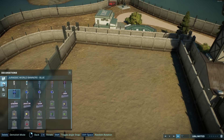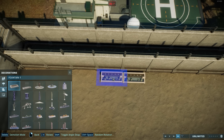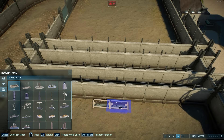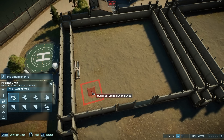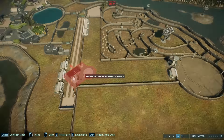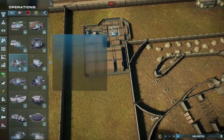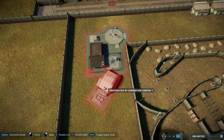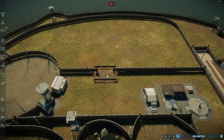For the holding pens, instead of adding actual water I decided to add fountains and pretend they are water troughs — just to add to that unnatural look. There's nothing comforting or natural about these holding pens, and I really wanted that aesthetic.